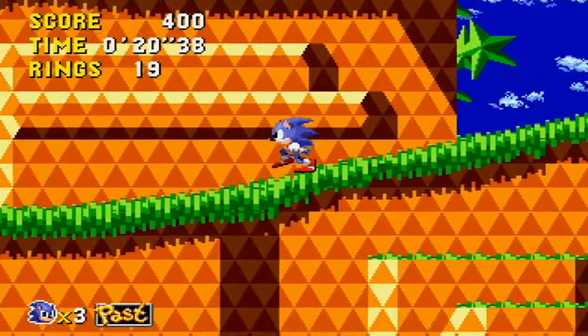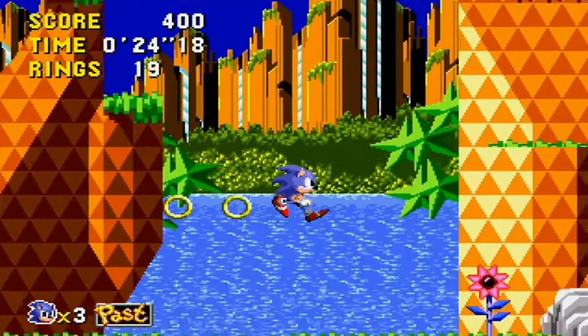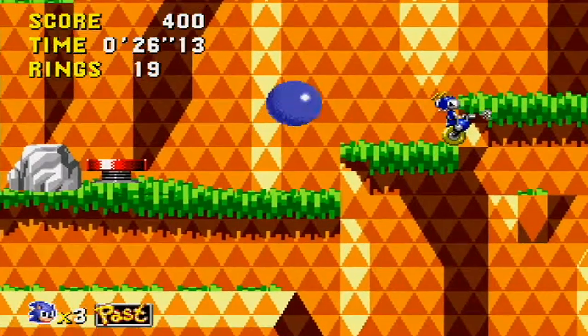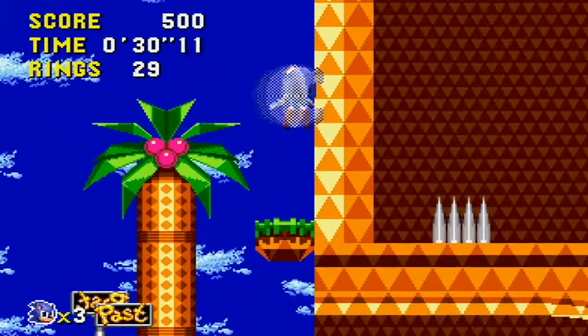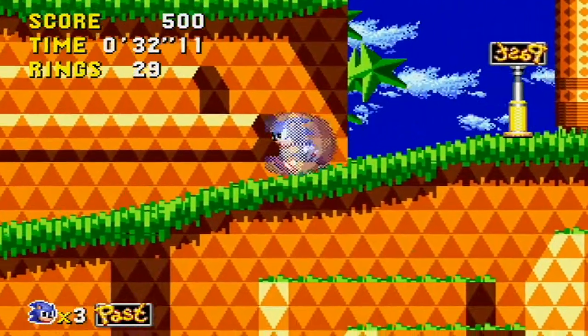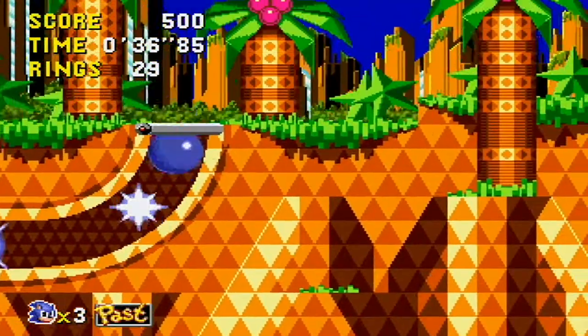As for the badniks, they work a bit differently here — they're not powered by small animals. Instead, they're powered by small seeds that sprout into flowers whenever they touch the ground upon being released. On top of that, Sonic has a new move in his arsenal: the Super Peel Out. It's good for getting a nice burst of speed, but it does leave Sonic vulnerable, so use it wisely.